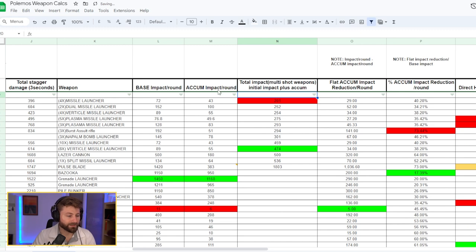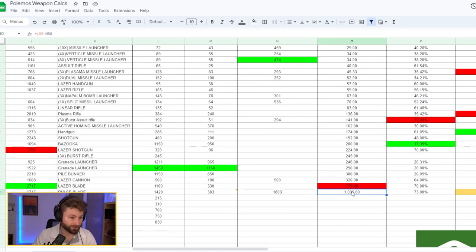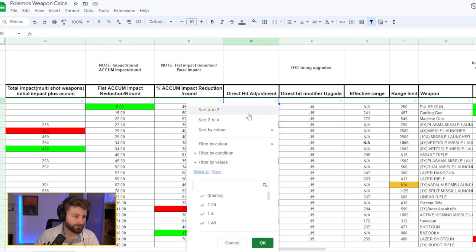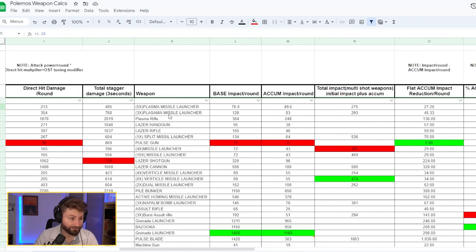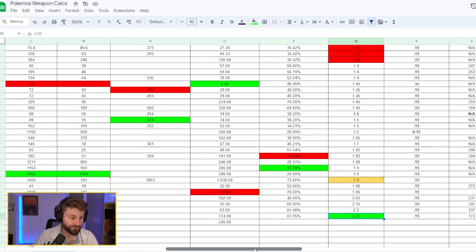For multi-shot weapons I had a stagger calculation I'm not 100% sure about, so I'm skipping that column for now. The flat cumulative impact reduction column just subtracts base from cumulative so you can see the biggest drop-offs — the pulse blade and laser blade have huge reductions. For direct hit adjustment, some weapons are only at 1.25, making them poor for use against already-staggered units. The handgun looks great at 2.25.